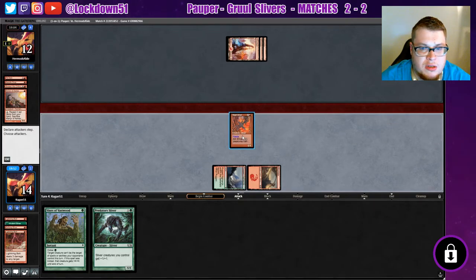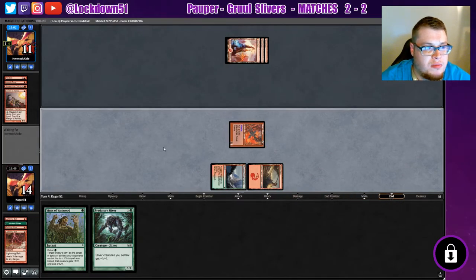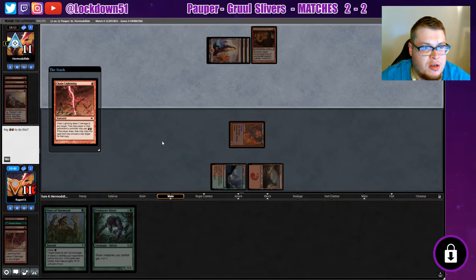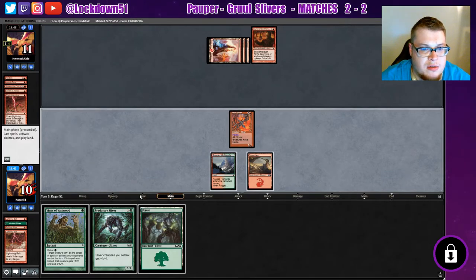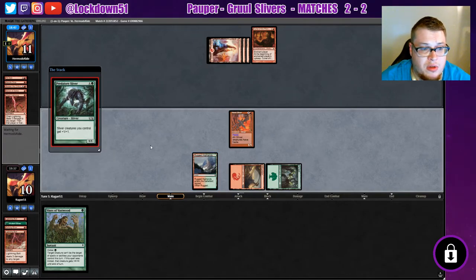We can swing in with Predatory Sliver next turn for four damage to both of them. Haven't drawn another land which is unfortunate. It's good they took a turn off to deal with our board — actually it gave us a little bit of a chance here. Curse of the Pierced Heart is fine. Chain Lightning — he can't pay for it. See, that's what I'm saying — he's usually tapped out. Chances of us paying for each other's Chain Lightning is rare. There's our other land — so now we can at least hold up Vines.